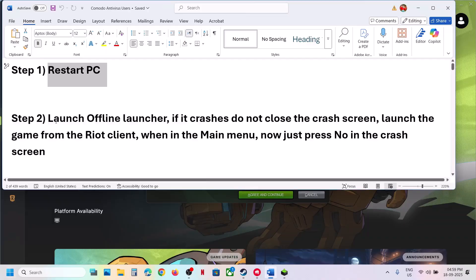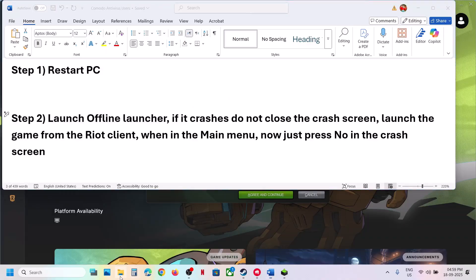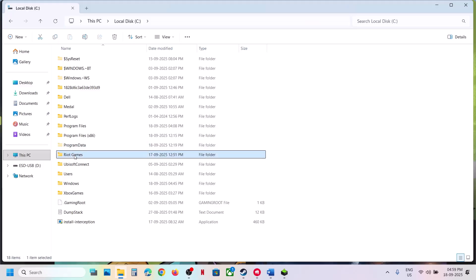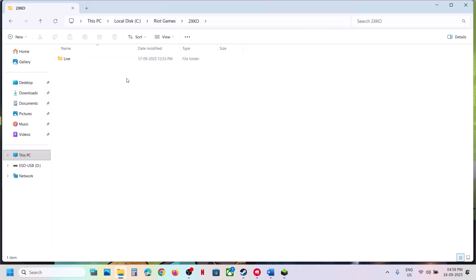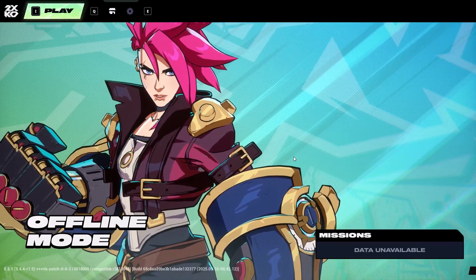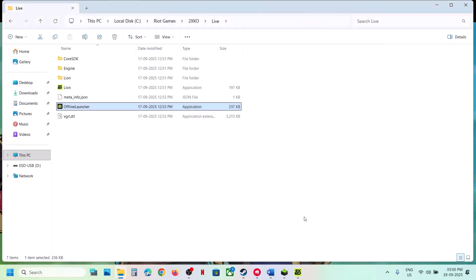If still not working, the next step is to launch the offline launcher. For this, open File Explorer, go to This PC, wherever the game is installed, open the Riot Games folder, open the game folder, then the Live folder. Here you can see the offline launcher — make a double click to launch it.